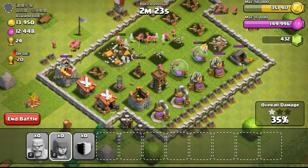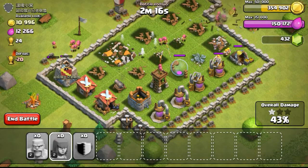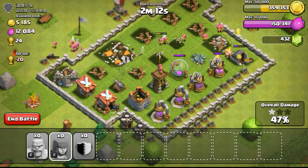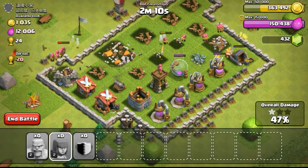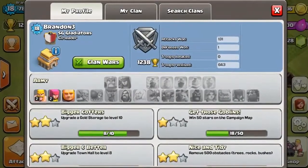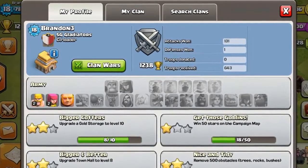Hopefully getting up to four million capacity as soon as possible so I can farm more gold and upgrade more walls to progress faster. The archers did really well to take out a lot of structures and that last gold mine on the right side. This was a very nice attack to end on.